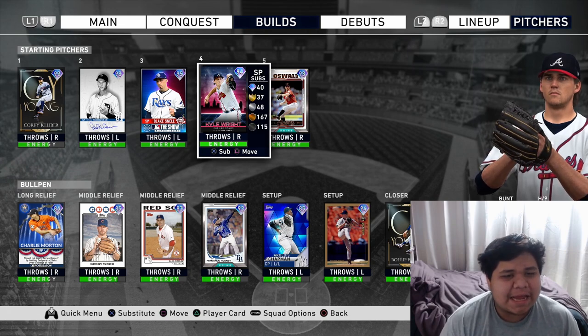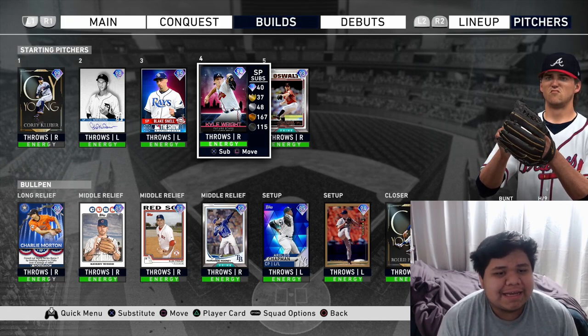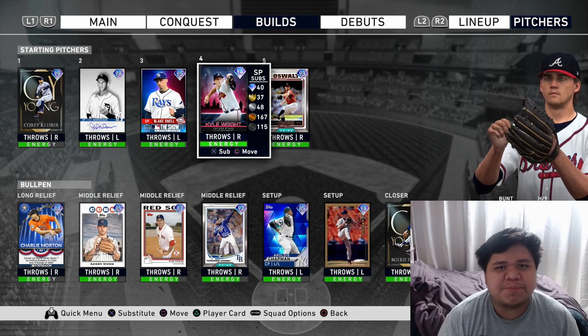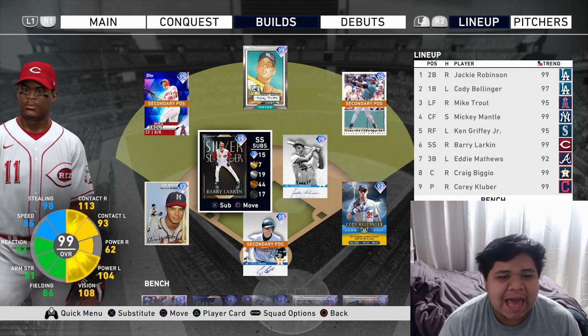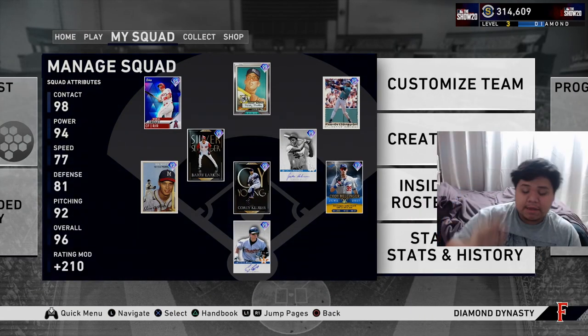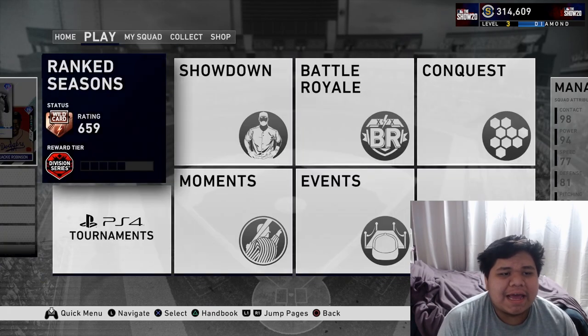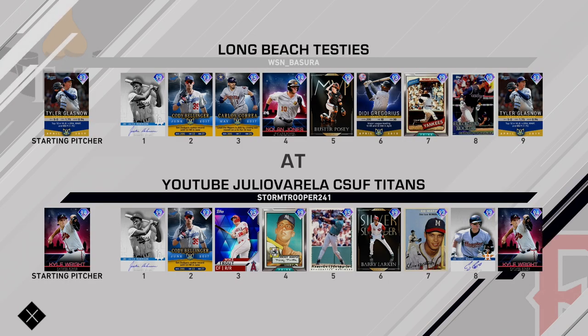Today we're going to throw Kyle Wright on the hill. This might be his first game starting with us on video, and hopefully he can give us a good six innings. Barry Larkin is also making his debut here in Ranked Seasons — we just got him as we made it to Diamond Level 1, and chose him as our XP reward. We're playing the Long Beach Testes, and Kyle Wright has Glass Now.